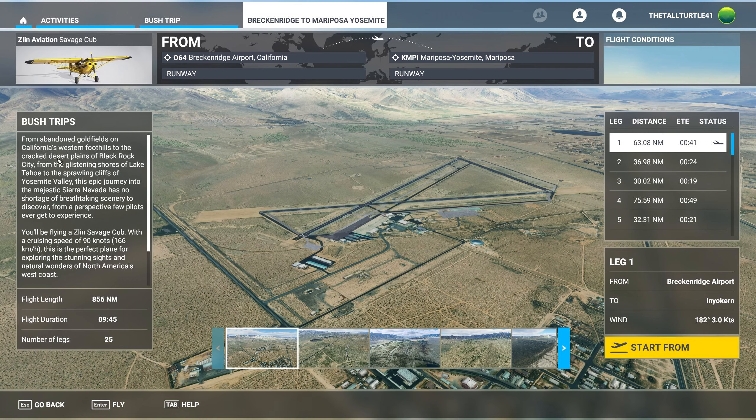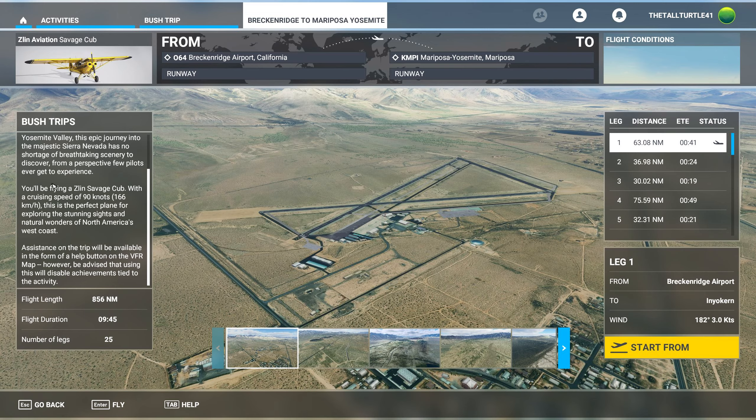Bush trips: from abandoned goldfields on California's western foothills to the cracked desert plains of Black Rock City. From the glistening shores of Lake Tahoe to the sprawling cliffs of Yosemite Valley. This epic journey through the majestic Sierra Nevada has no shortage of breathtaking scenery. You'll be flying a Zlin Savage Cub with a cruising speed of 90 knots — perfect for exploring the stunning sights of North America's west coast. Using the help button on the VFR map will disable achievements tied to this activity. So we can use the map, just not the help button.